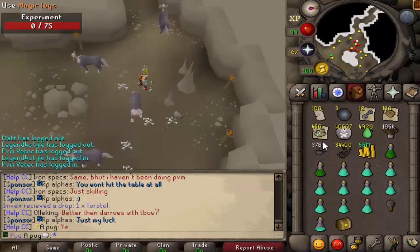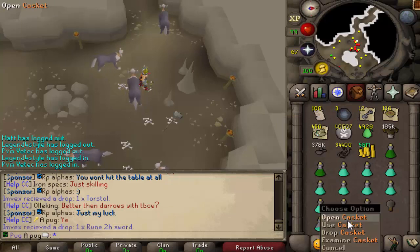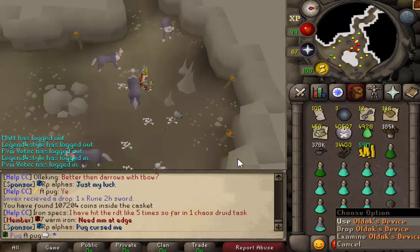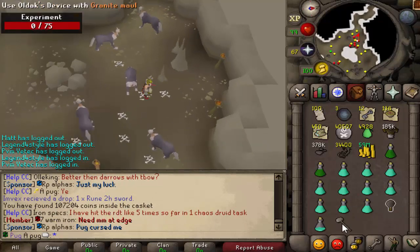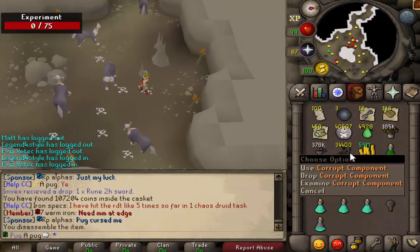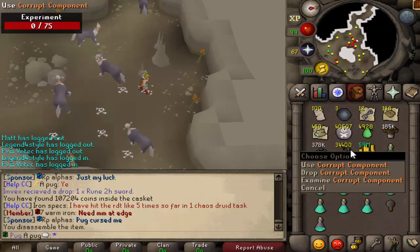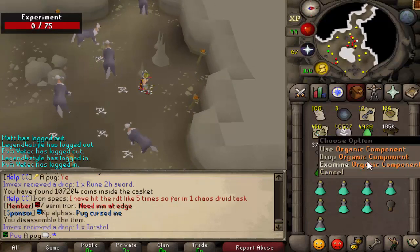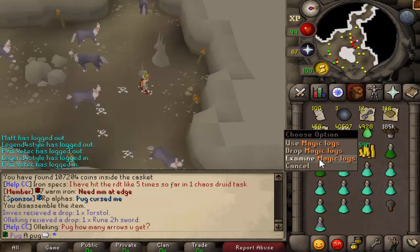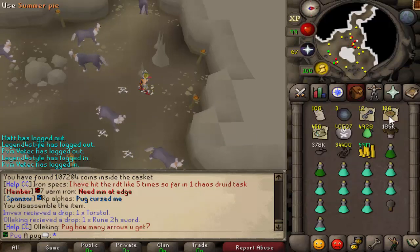Alright guys, there we go — 100 scraps. So we got 58 mil cash and that is from these caskets and whatnot. I did loot most of the items. 4 components, 185k generic, 378k spiritual, 34k corrupt, and only 5k organic. 40k death runes, 450 magic logs, 12 crystal keys.